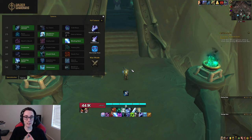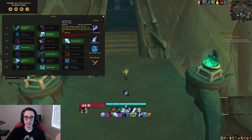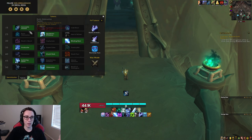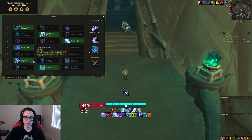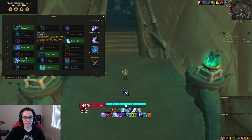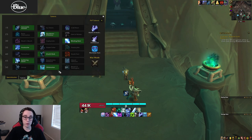What you see on screen right now is pretty much the default for 3v3 arenas. The PvE or regular talents are not going to change from game to game. You're always going to run IA, Runic Attenuation, Blighted Rune Weapon, Avalanche, Wraith Walk, Gathering Storm, and Obliteration. This stays the same no matter what you play.